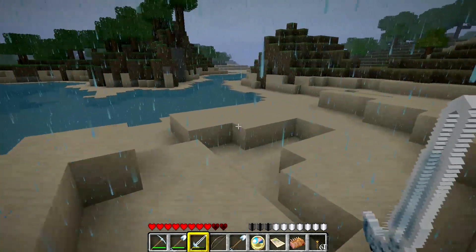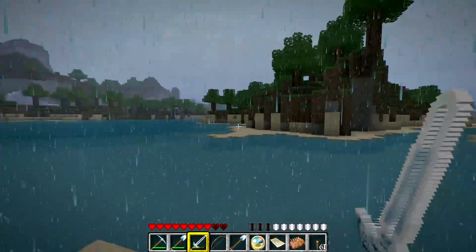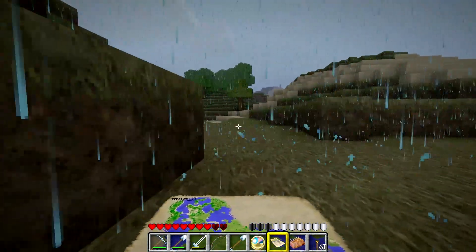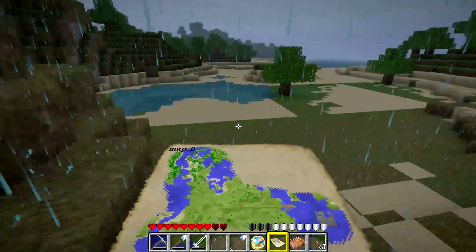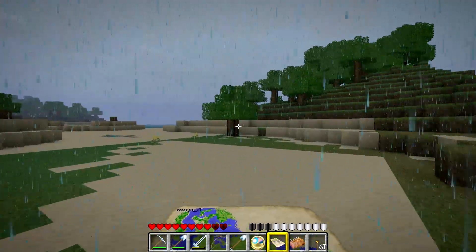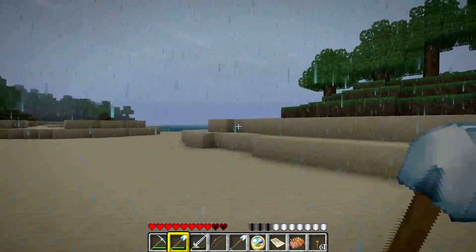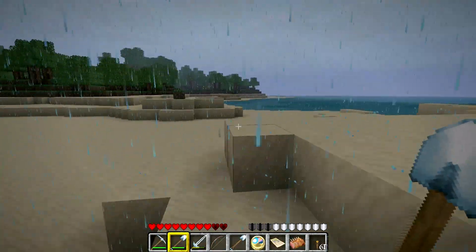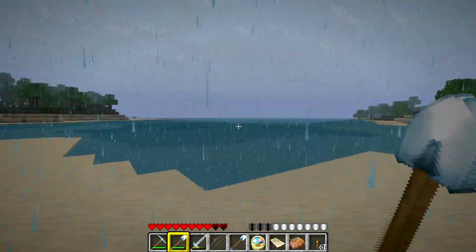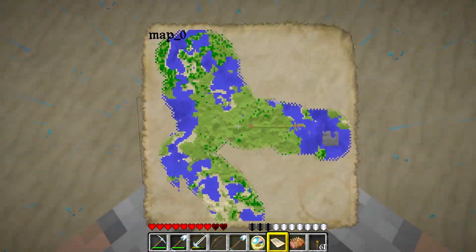I think that weather addition was nice, but the rainfalls at least in my opinion are lasting far too long. I haven't been to this chunk of the world yet, and that should mean there should be no clay around here. I hope Notch will fix that in later versions or come up with a way to actually create clay, because people want to build houses out of bricks and you can hardly do that without clay.